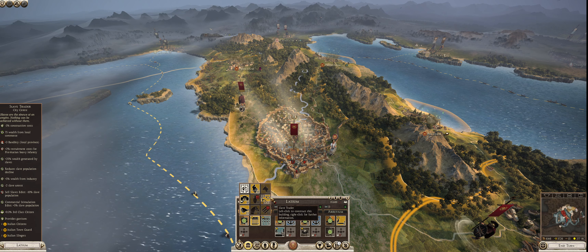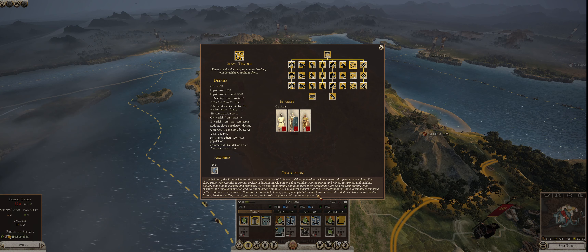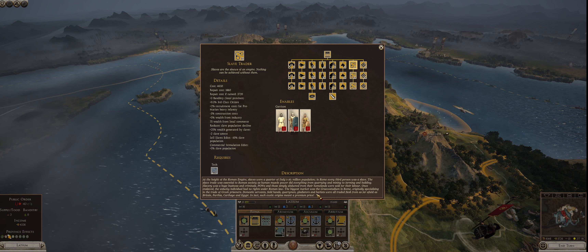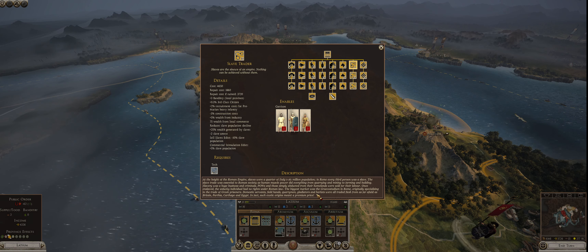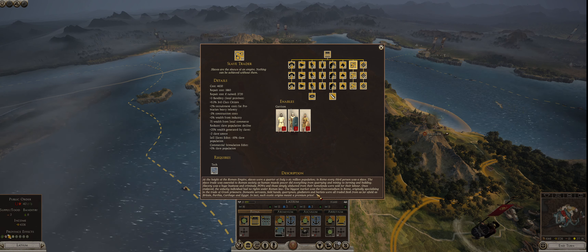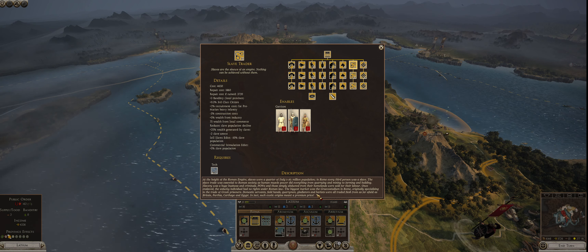It will take 6 turns to complete and will cost us 5,069 denarii. At the height of the Roman Empire, slaves were a quarter of Italy's 6 million population — just let that set in. A quarter of 6 million people were slaves. We can round up to about a third — 2 million people. In Rome, every third person was a slave.